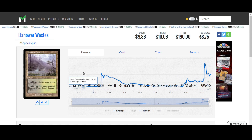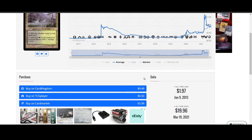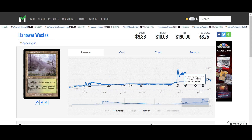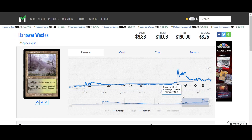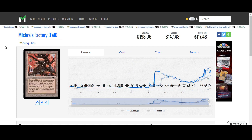Llanowar Waste from Apocalypse. Now this card, on the other hand, you can get it for 79 cents from Commander 2020. So if you are paying $10, you're getting it because it's the old school Apocalypse version. At around 84 cents, they're actually really, really good dual lands, especially for early Commander decks and builds where you don't want to spend too much money. So they're not bad, but for $10, maybe not - unless you're collecting it for the card's set.